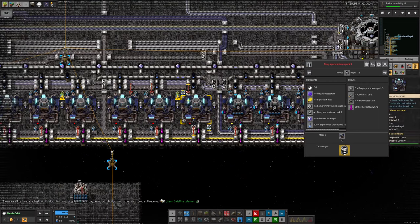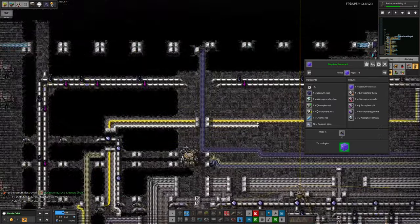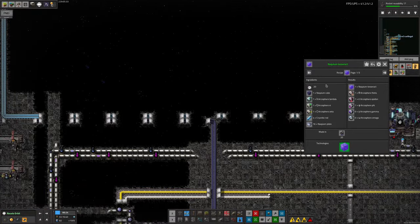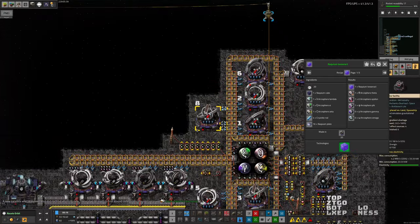We're in a pretty good position because significant data is already being brought in along here - comprehensive deep space catalogues, deep space science pack 2s coming along this belt fed in by a long inserter, advanced neural gel in the pipes ready to go straight into the machines, and thermofluid all hooked up. The only thing to worry about is the Tesseract, which requires Naquium cubes - and conveniently we have a supply of those. We'll split off another belt and make plates elsewhere to turn into Tesseracts. It's just a case of implementing it and making sure the Archa Sphere folding in production can keep up.